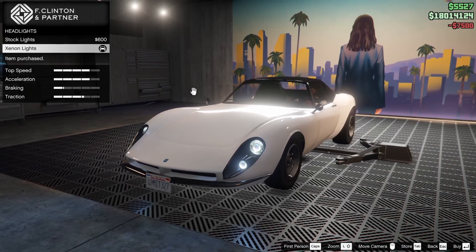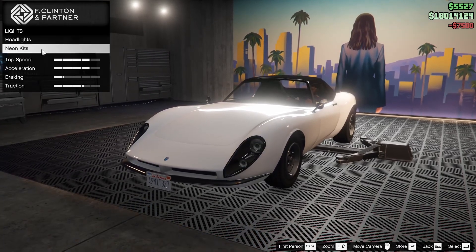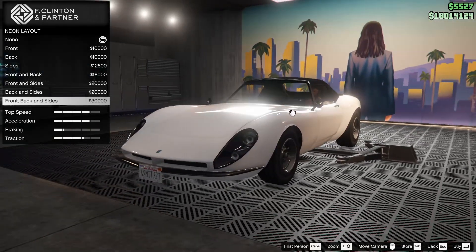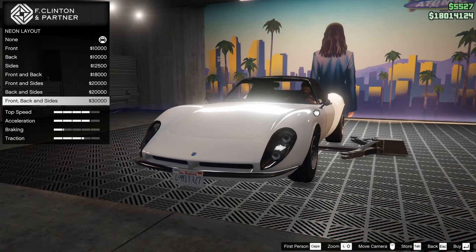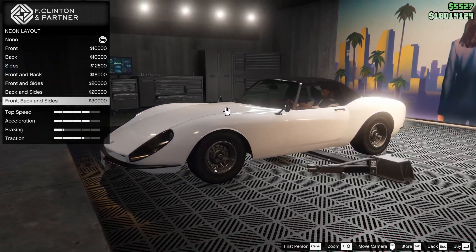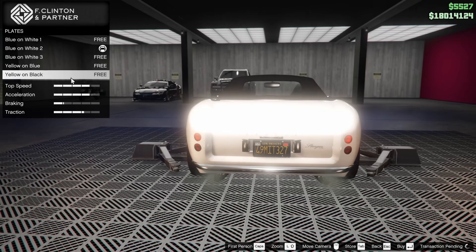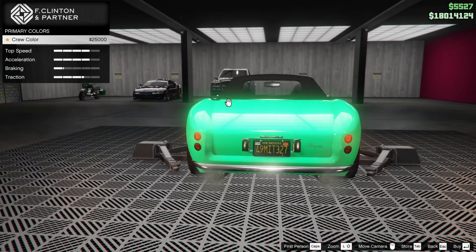I know that's not a super popular choice, especially on an older car like this, but I just think it looks so much better. I could put the neon kit on to improve the center of gravity on this car, but I feel like it's already going to be pretty low so I'm going to leave it alone. For the plate, we are going to go yellow on black.